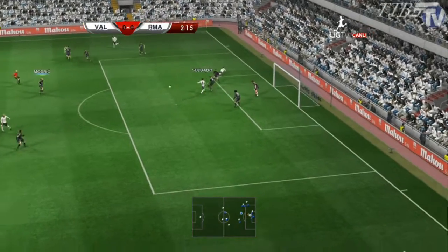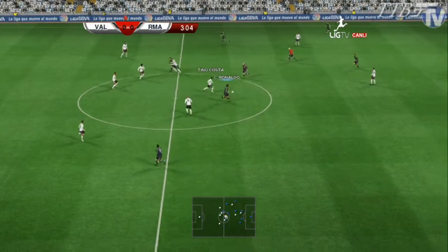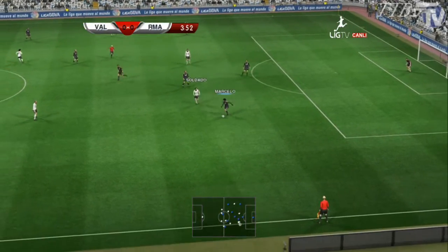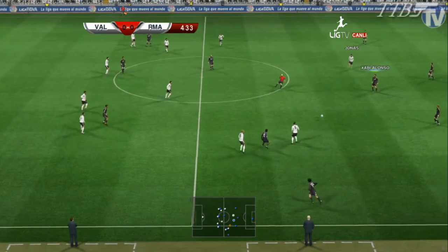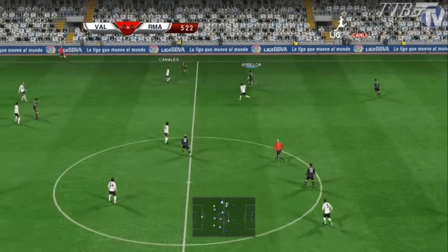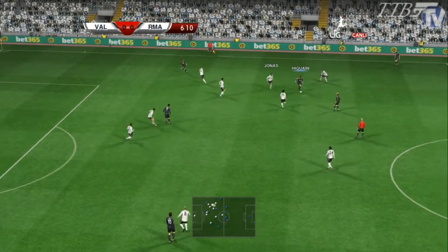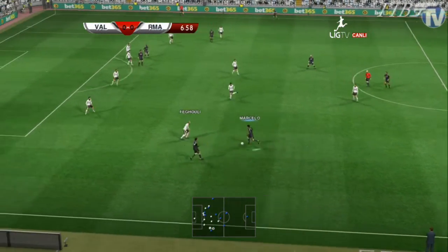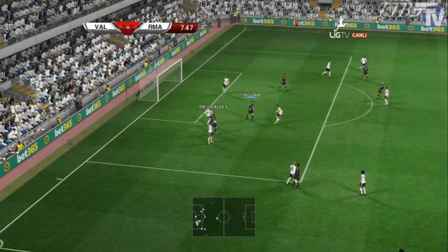The ball is whipped in early on. Ramirez is there. Here is Modric — he finds Higuain, trying to find Ronaldo. Ronaldo runs away from the ball. Marcelo finds Ozil, of course he missed the last game, and so did Di Maria. Here is Arbaloa finding Di Maria, looking for Higuain. Here's Ozil — does whip it in, takes the deflection, but it's comfortable for Diego Alves.